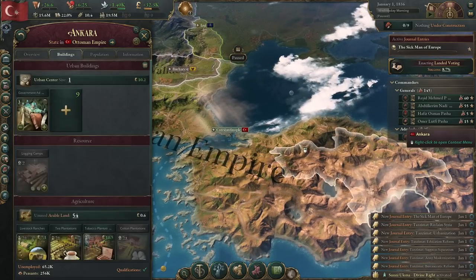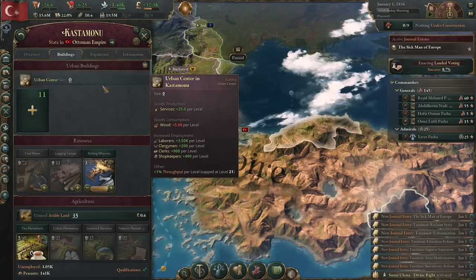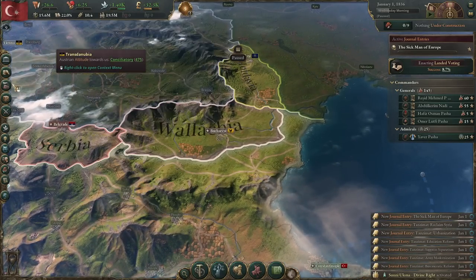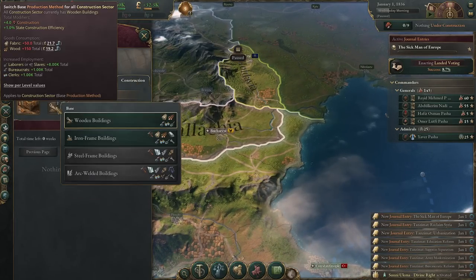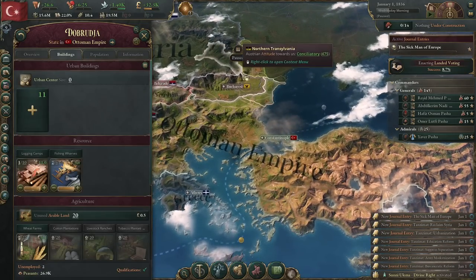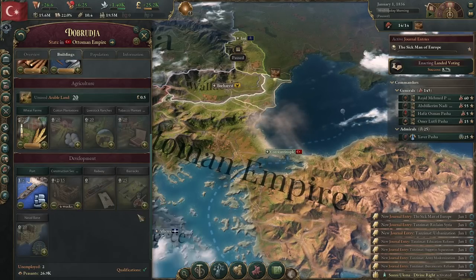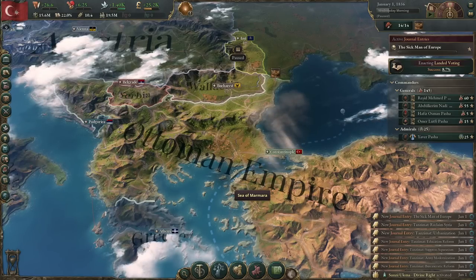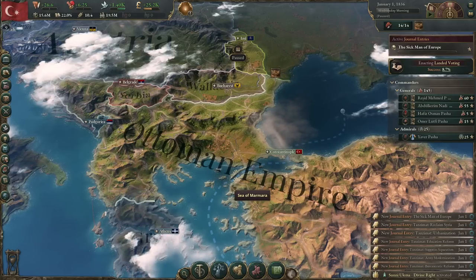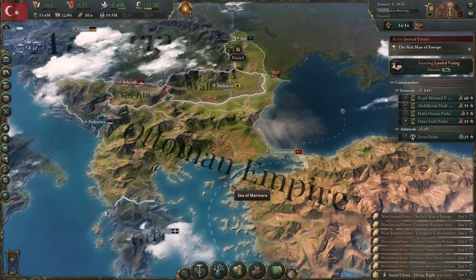We have to get all of these states up to 75 urbanization. First, we need to get some more construction buildings — they're expensive to build and run, but we want them. Before that, we're going to activate iron frame buildings to get additional construction. Then we're going to pick a state and throw down at least two construction sectors. This is going to obliterate your economy, but you need to get at least two, if not three, construction centers up and running reasonably early to have any hope of building all the economic buildings to reform your government.